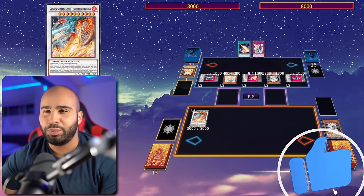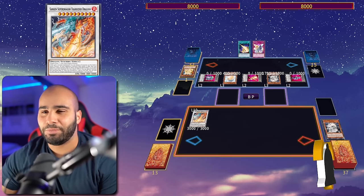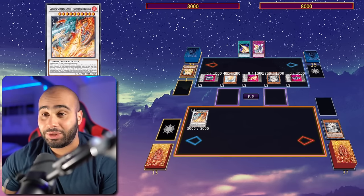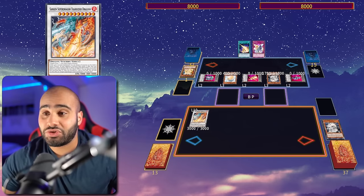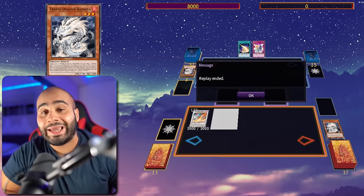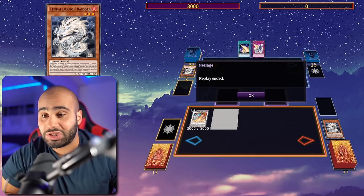My opponent can no longer activate cards or effects during the battle phase, which is very filthy - similar to the Yubel Nightmare Pain combo. My opponent has a bunch of monsters forced to attack me, every single Ojama Token monster has to die, and just like that my opponent is dead. Merry Christmas - that's it for combo number one, let's get into combo number two.